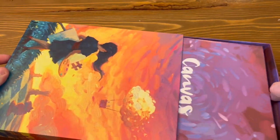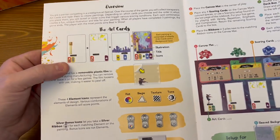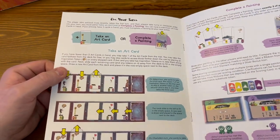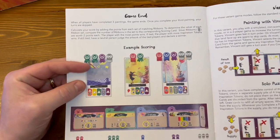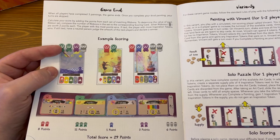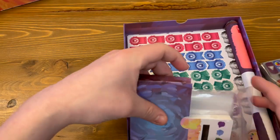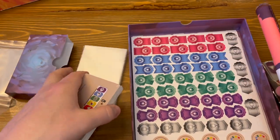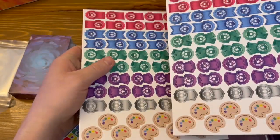So let's see what is in. This is neat — you can hang it on your wall. So the rules. Here we have overview, the art cards, set up, on your turn: take a card or complete a painting. Game ends when all players have completed three paintings. Variants for one and two players as well as solo puzzle. We got cards. These are the backgrounds. Punch-outs — they show you where everything goes.